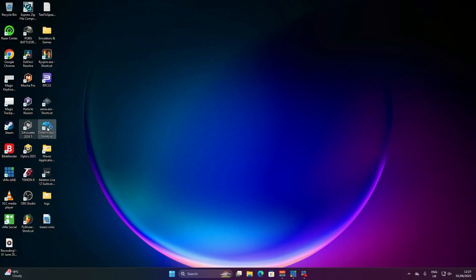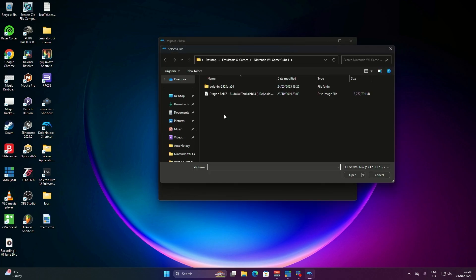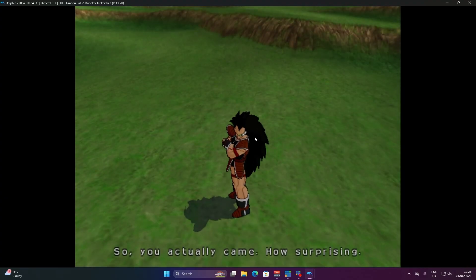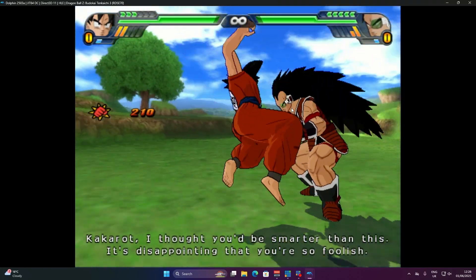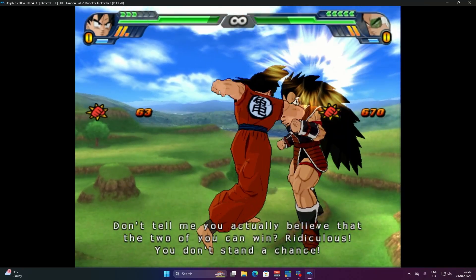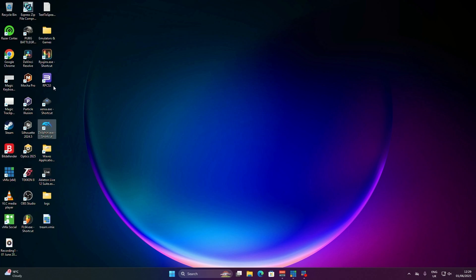Let's now move on to Dolphin, keeping the Nintendo era going. Let's open up Dragon Ball Z. Check out these GameCube/Wii graphics — running great. That's the Dolphin emulator out of the way.